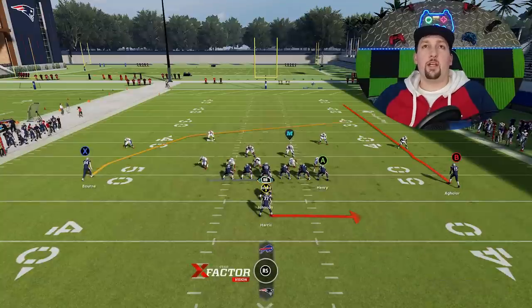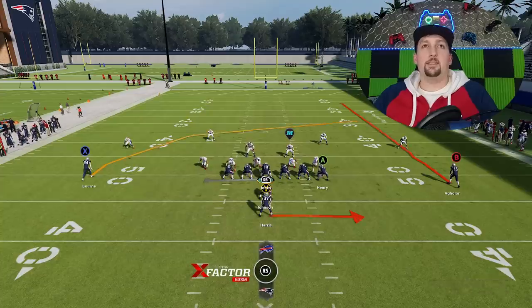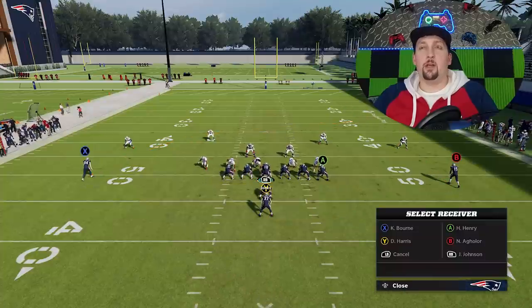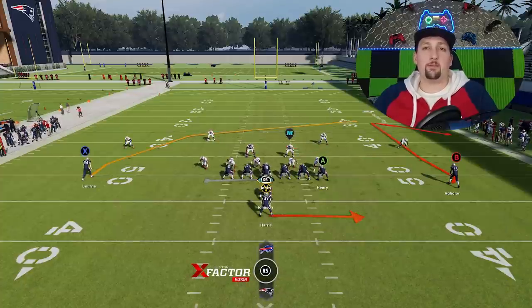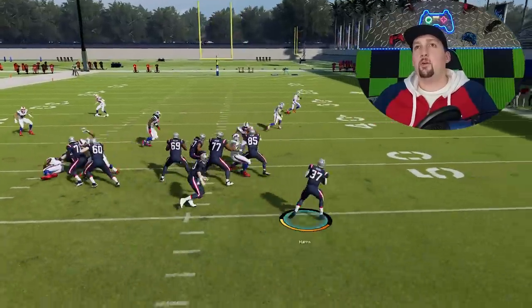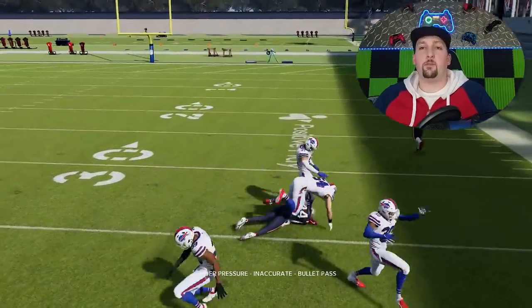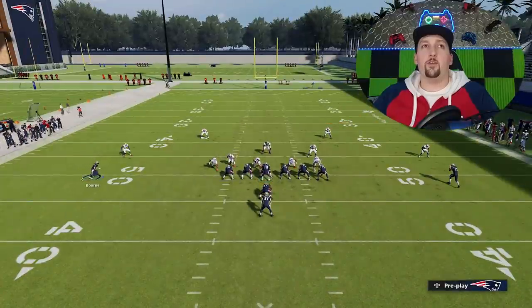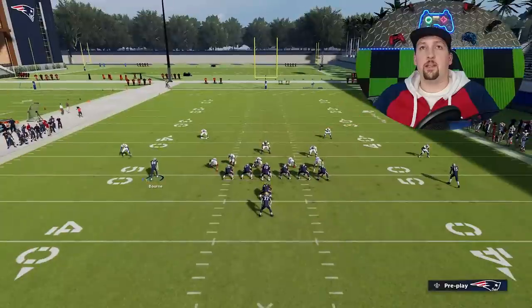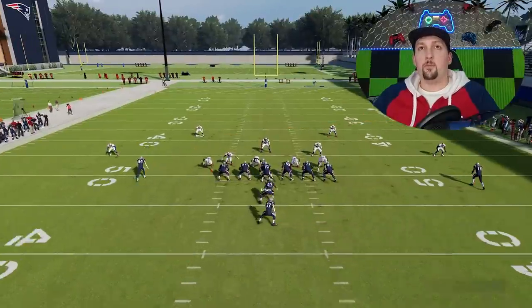Other than that, it's really just about running it to the outside or throwing it to that crossing route — the X route — which is a really good route. The crossing route typically will get open against any man or zone coverage, which makes this a very easy one to read. But if you want to give yourself a third read with the B route, you can do whatever you want — put them on a slant, an in route, or a comeback route. I think a comeback route is probably the best because it's right in front of you. That's pretty much all you got to do. I'm going to run this ball.